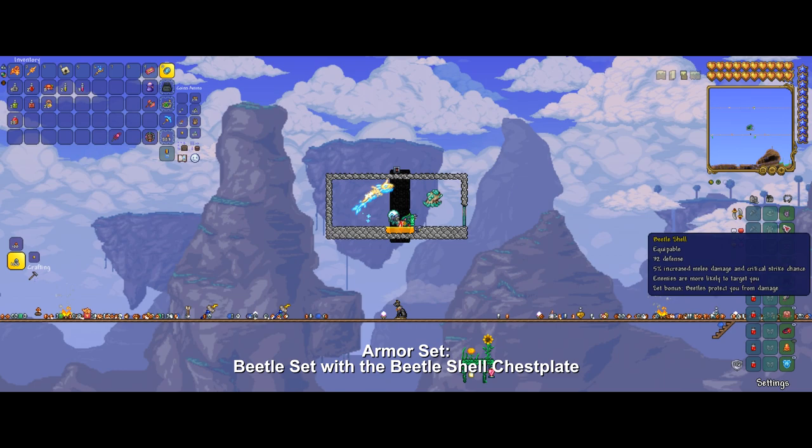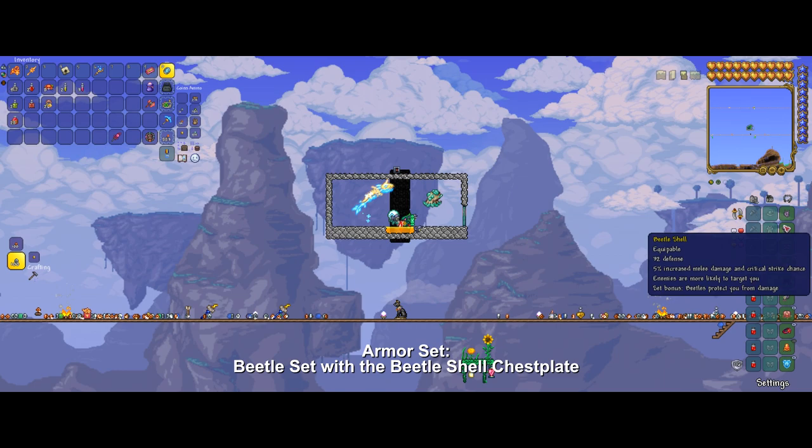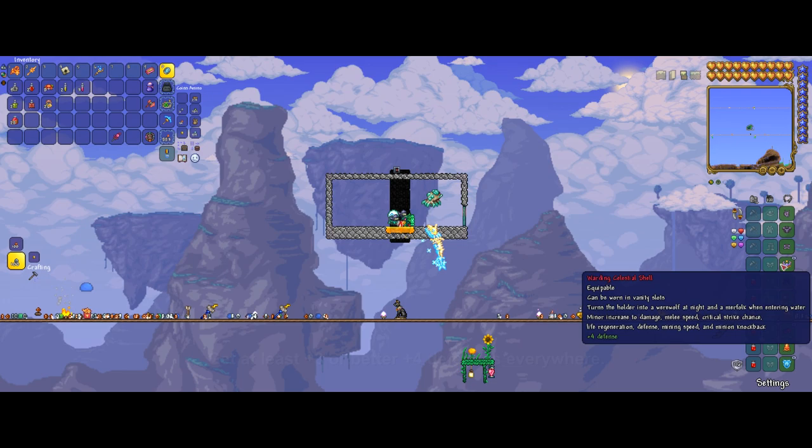We are using the Beetle Armor set, the most tanky pre-Moonlord armor set, in order to absorb a lot of the damage he deals to us. We want to enchant our accessories with the maximum defense we can get, so try to get Warding on all accessories.